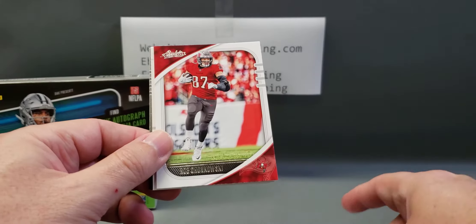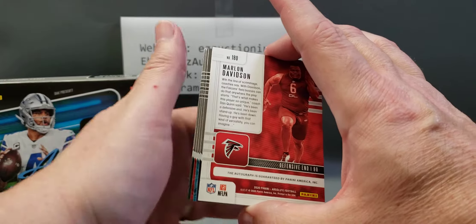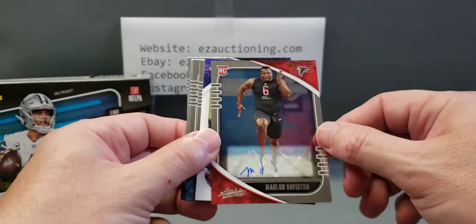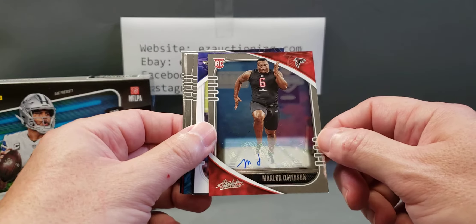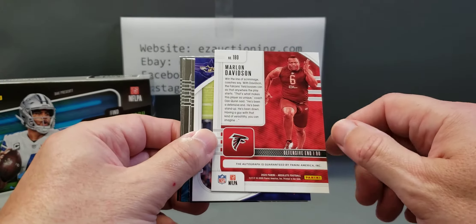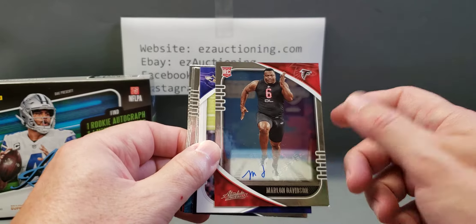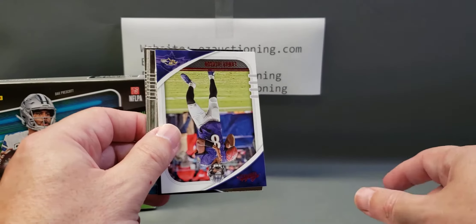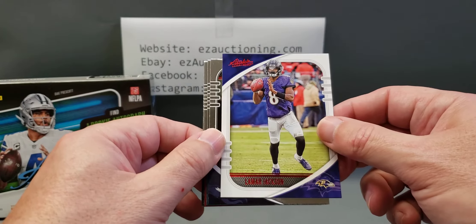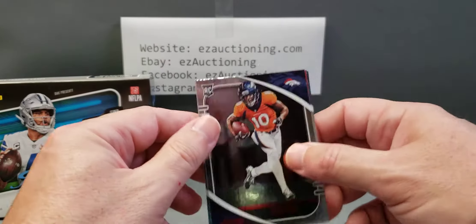Alright, we have a Lamar Jackson, Gronk, Debo Samuel — oh god I hope this is not my autograph. And of course it is. What a signature — an M and a J. This is Marlon Davidson, a defensive end who has not missed a meal in quite a while, and that's just a horrible autograph. Well, we did get a red parallel Lamar Jackson, so that's not bad. Maybe we'll get some good rookies, because that autograph is just garbage.